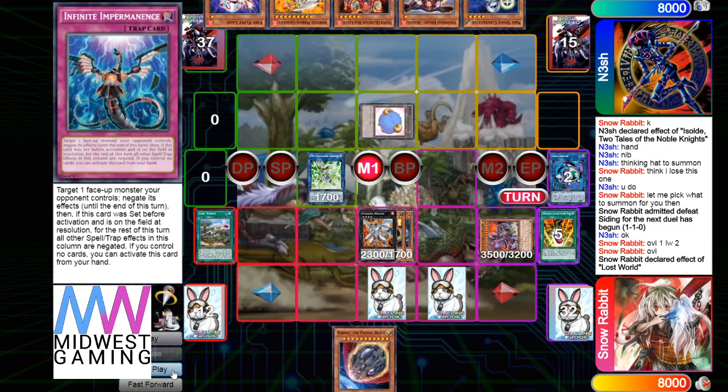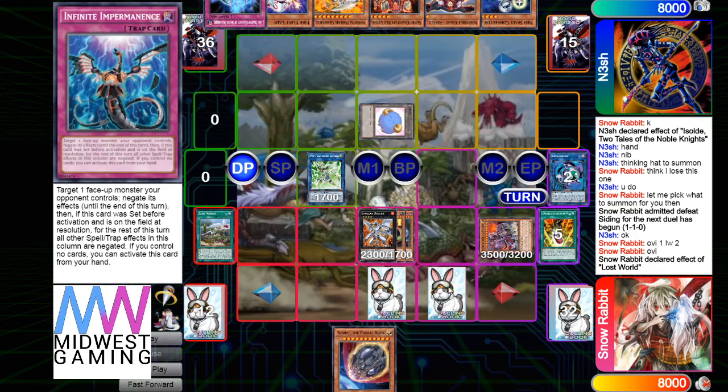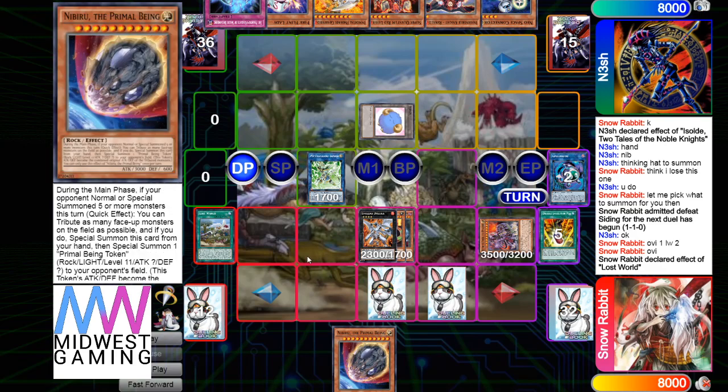Pill banishes to bring out Conductor, then Rex summons itself out, overlay into Dolka. Set double Imperm, pass turn. He has Conductor, Dolka, Imperm, Imperm, Nib — that is not going to be easy to stop.